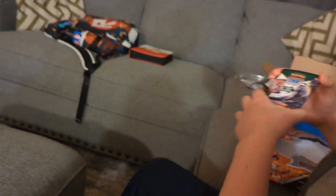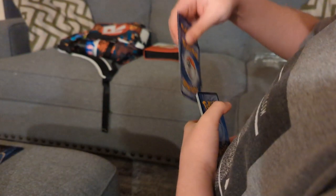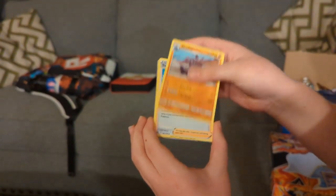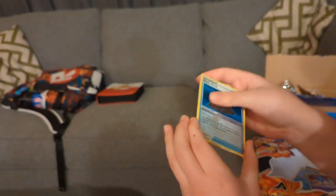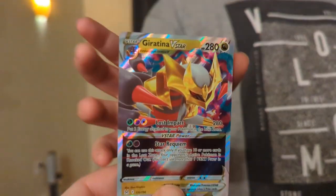Can we possibly get something good for this Lost Origins pack? Please give us the Giratina alternate art — that would be so cool. Energy card, Lampent, Radon, Thornton, Porygon, Blipbug, Finneon, Spinarak, Paras, Panic Mask. And... Giratina V-Star! We're doing really good. I thought my money was wasted, but no. This is an amazing purchase.